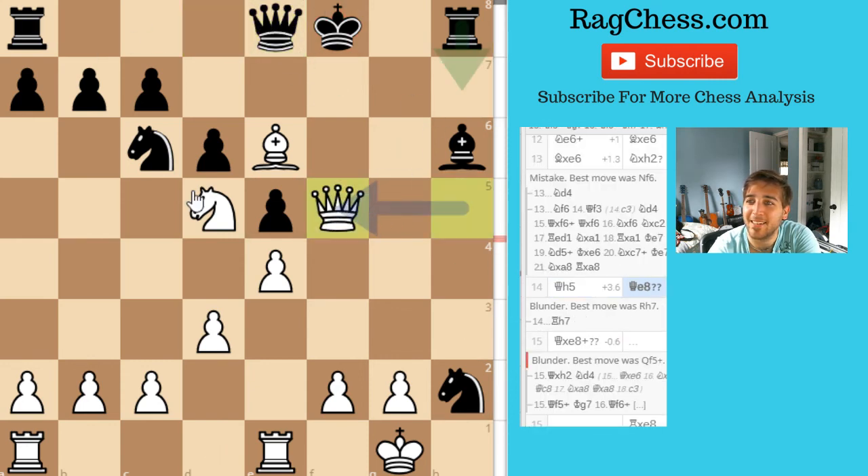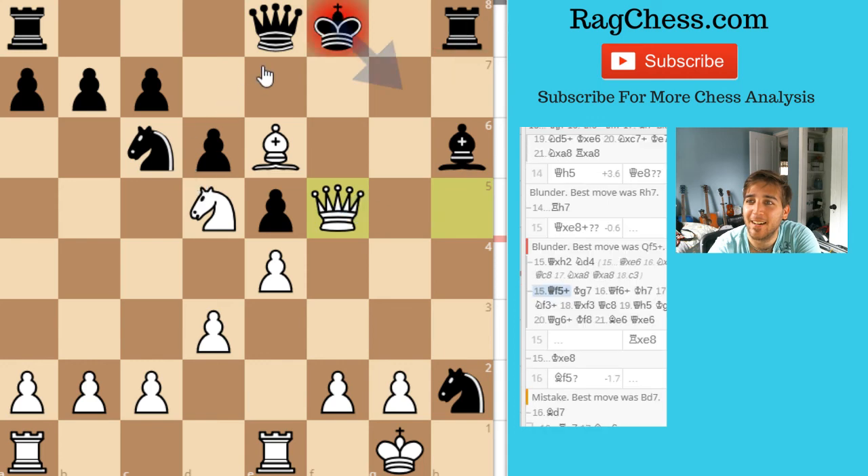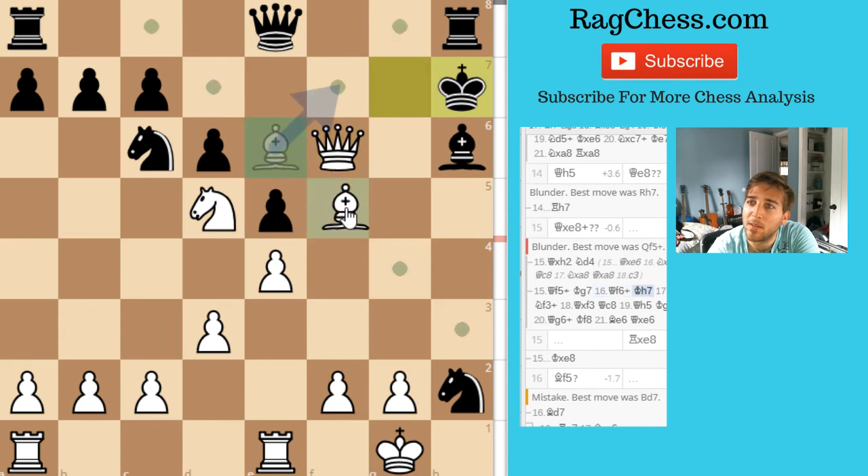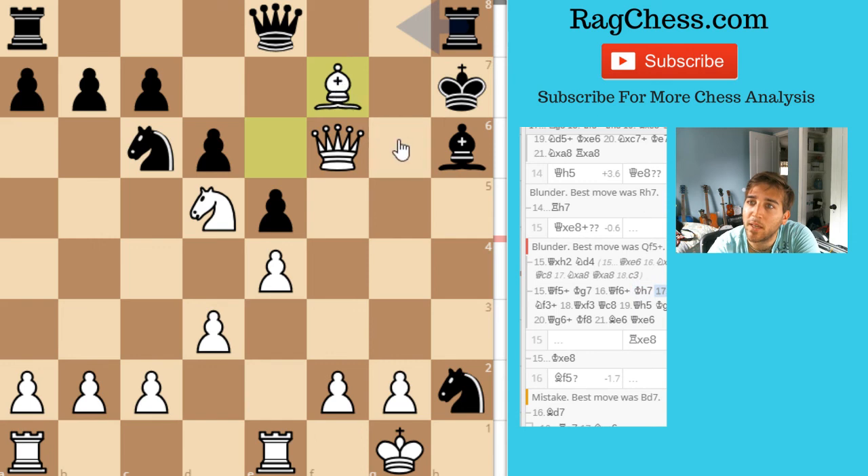Let's see if I see it first. King has to move here, and then I guess I win material. Threatening mate — oh, I think I'm going to win a queen. What about this? Oh no, he just slides over. Yeah, threatening mate and attacking the queen. Wow, I did not see that at all.